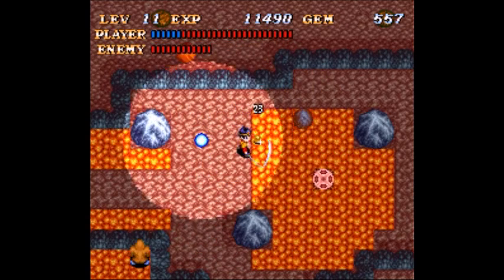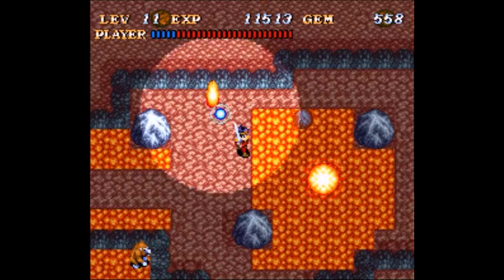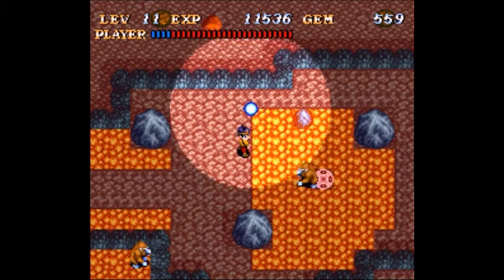Honestly, these are a lot easier if you just go ahead and go to the summit and throw the mermaid tears down there to kill the magma. But I never said I was a smart player.